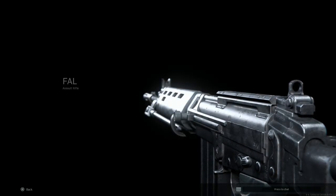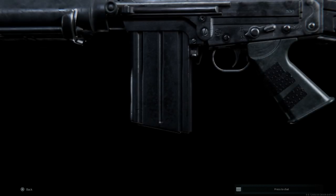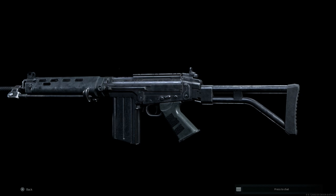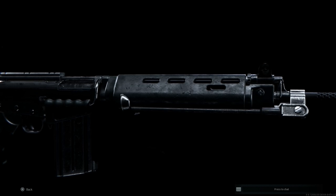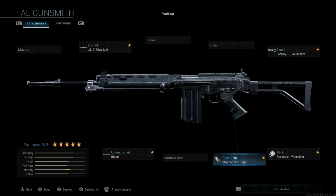Hey guys, Buffering Gaming back bringing you another video. Today we're finally covering the requested FN FAL Paratrooper version. We're going to turn the standard FAL in Call of Duty Modern Warfare into the paratrooper variant, more commonly known as the FAL 50.62. Here's our final variant — first off we'll strip it down to the base FN FAL.